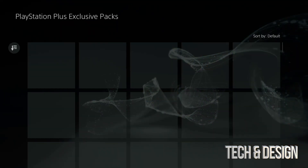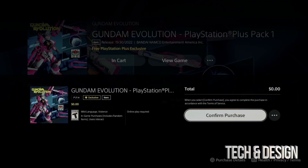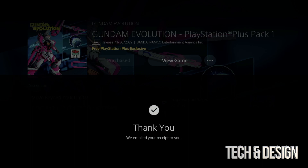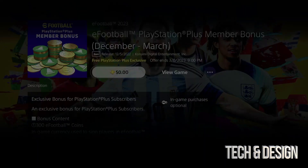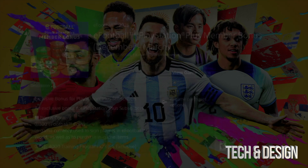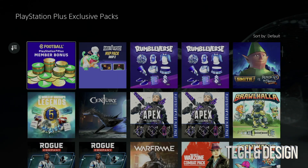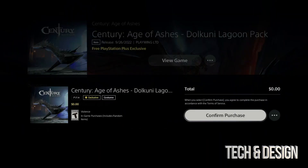These packs come with your Essentials subscription. We're going to go on and get this one — there we go, going back. We've also got a football pack, so we'll move on to that. Confirm purchase once again — this should all be free, by the way. I'm only getting what I play, so just get the stuff that makes sense to you.